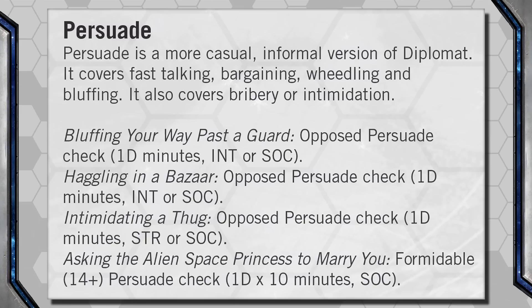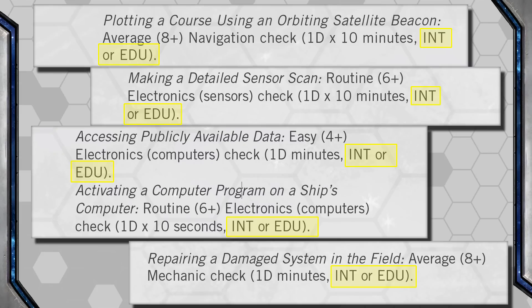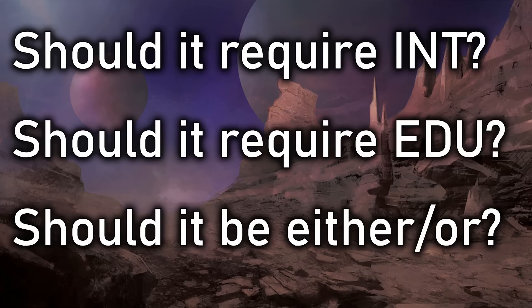Each skill description gives examples of not just ways the particular skill can be used, but which stats and times are associated with each task. Now, when deciding which characteristic to use for a particular roll, there is going to be some overlap. For example, under Persuade, if I wanted to bluff my way past a guard, I might do it with Intellect — meaning I'm outsmarting the guard, talking circles around him — or I could use Social, basically saying 'Do you know who I am? I'm supposed to be here.' In these cases of either/or, the player gets to decide which characteristic to use.